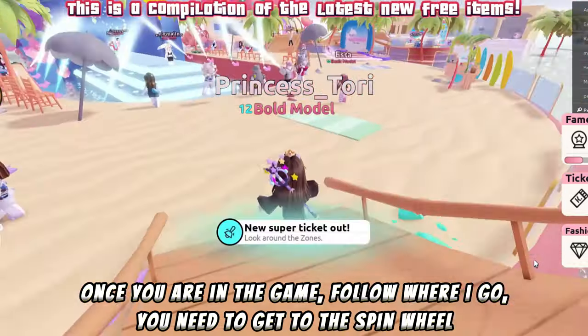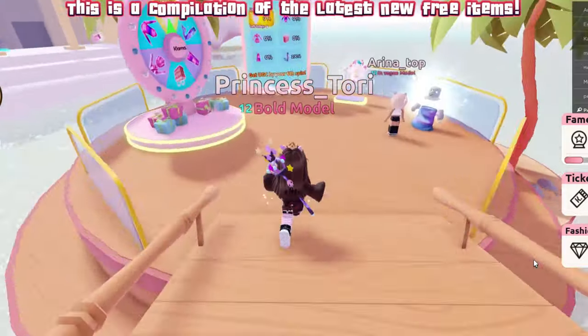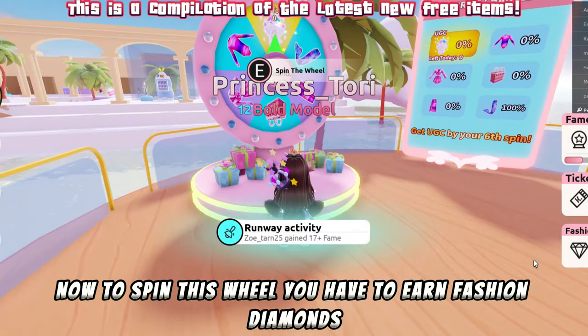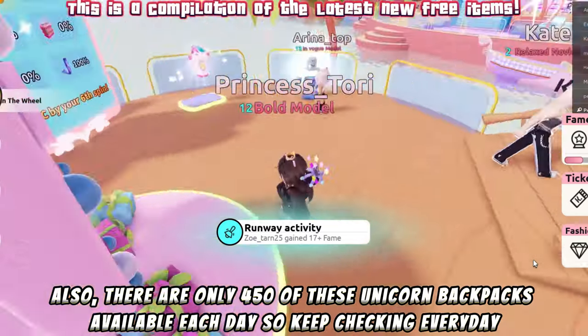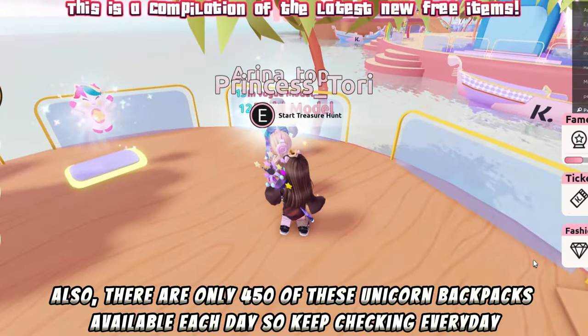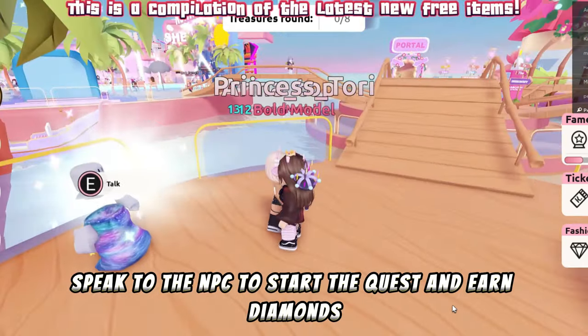To get this item you need to join this game. Once you are in the game, follow where I go — you need to get to the spin wheel. To spin this wheel you have to earn fashion diamonds. There are only 450 of these unicorn backpacks available each day, so keep checking every day.